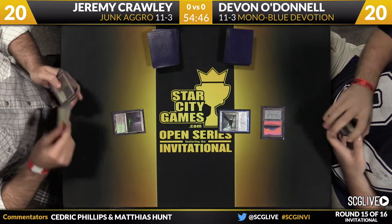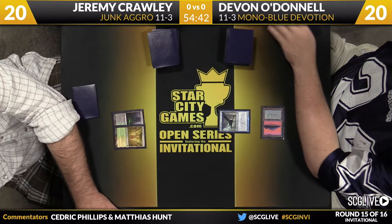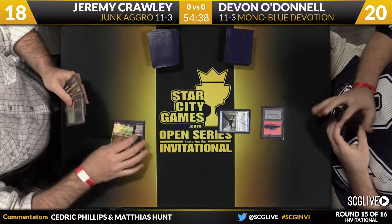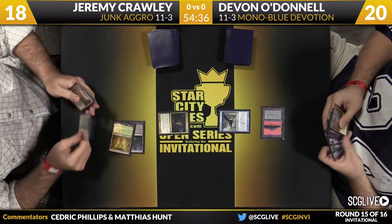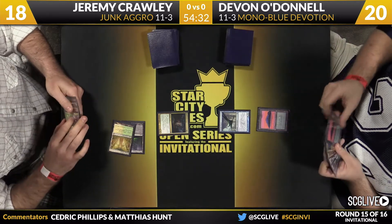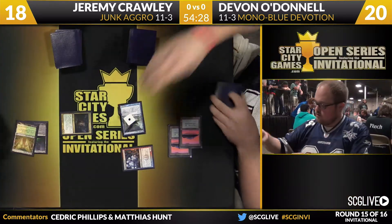A Cloudfin Raptor to start things off. Crawley did take a mulligan to six. He's going to play a Temple Garden untapped, so now he's going to move down to 18. We'll see what he has to play on the second turn of the game. So far, so good on the mana front. Fusman is a nice threat. Hopefully he can dodge something like a Tidebinder Mage — and it looks like he's going to. Frostburn Weird, right?